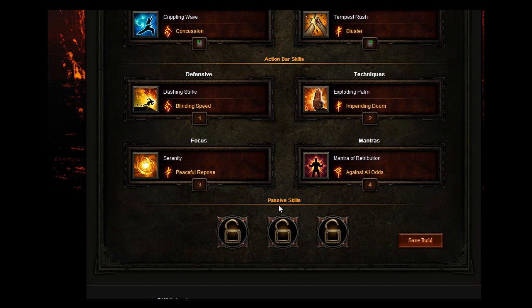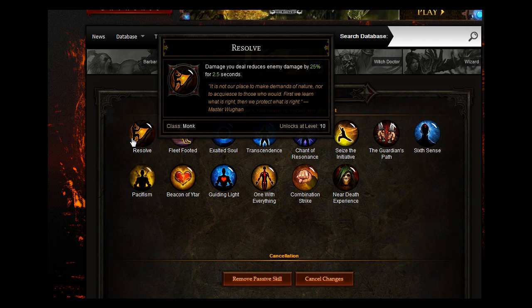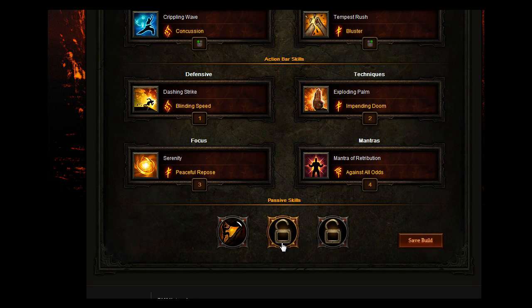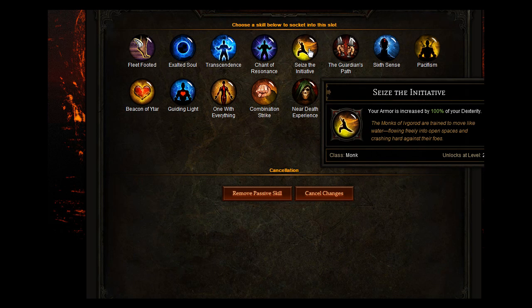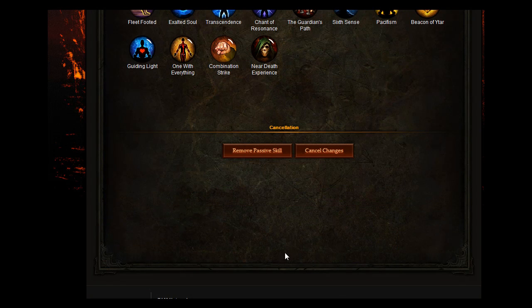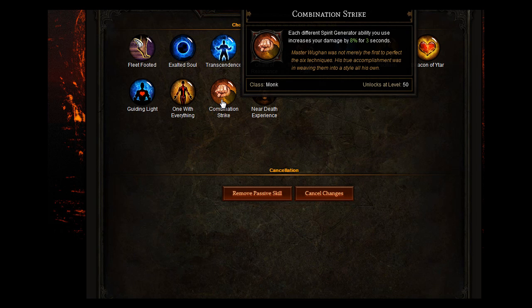For your passive skills, you want to go for Resolve — damage you deal reduces enemy damage by 25% for 2.5 seconds. You want to go for Seize the Initiative — your armor is increased by 100% of your dexterity. And you want to go for Combination Strike — each different spirit generator ability you use increases your damage by 8% for 3 seconds.